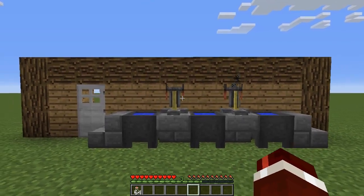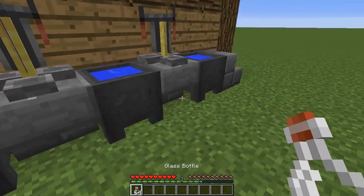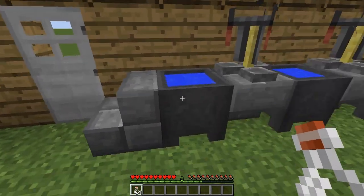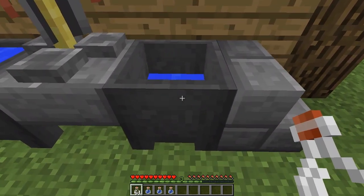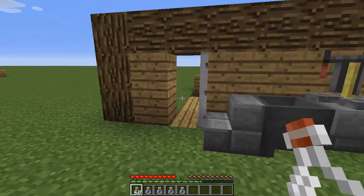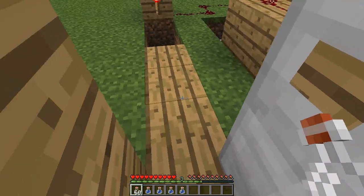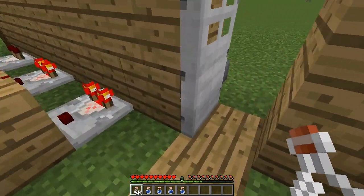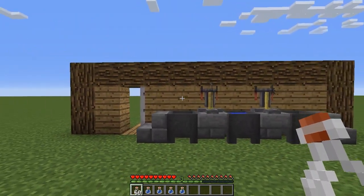This is very simple and basically how it works is you have to have specific levels on these three cauldrons, and once they're at the correct level the door will open. So this one is two levels, this one has to be three, and then this one has to be completely empty. As you can see, the door is now open, and this could lead to maybe a potential room where you store your valuables, or it could be just like a secret entrance to a room in your base — whatever you like, it's up to you.